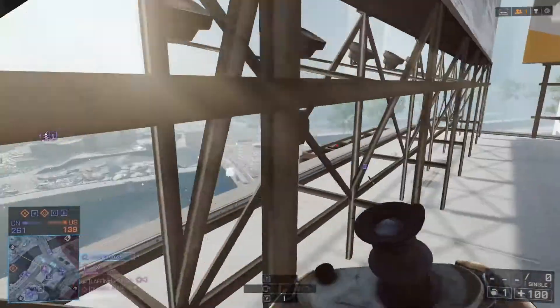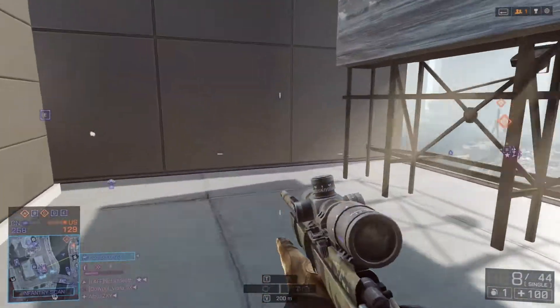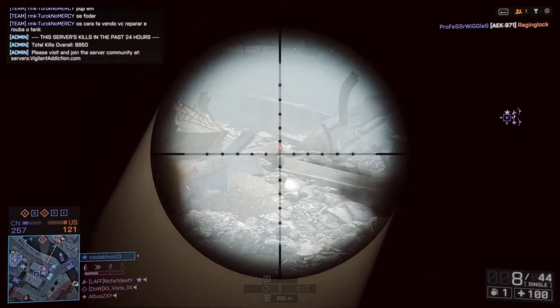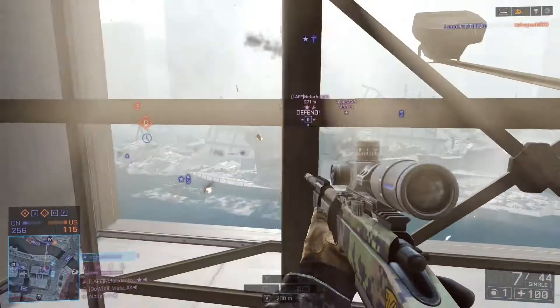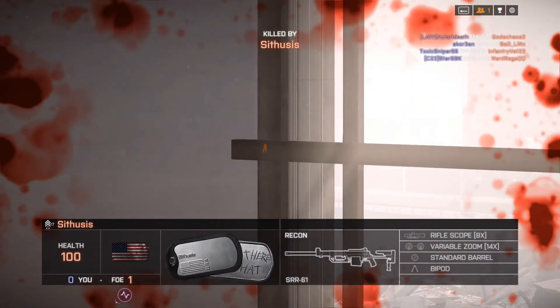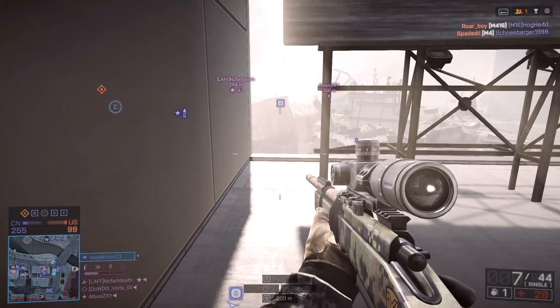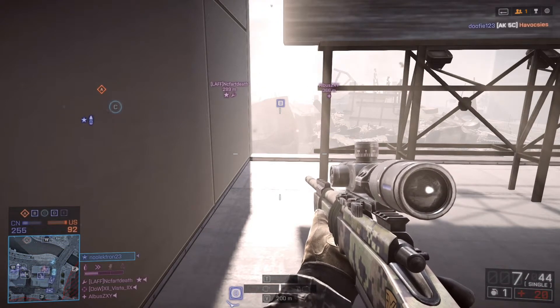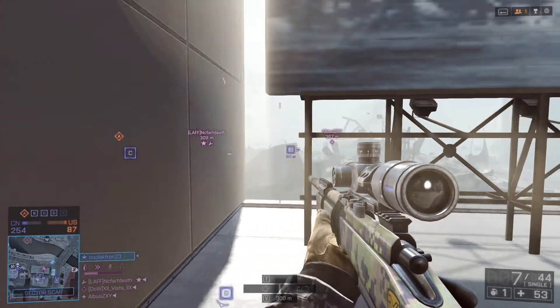Coming up in this clip you'll see me get shot down by a sniper. Playing Siege of Shanghai through the beta, I got to where I almost memorized my ranges on this map. I'm zeroed out at 200 meters — the center of my crosshair will hit at exactly 200 meters. This guy drops me, but I get a revive from a teammate. Through the death screen I can see where he is, and I know he's out at 300 meters from knowing the map — so you'll see me adjust to 300 meters as I'm healing up.